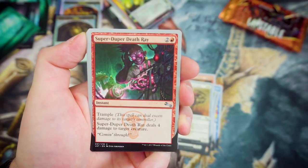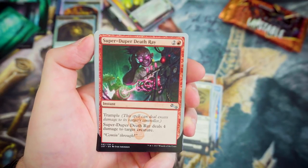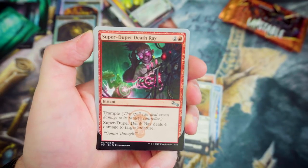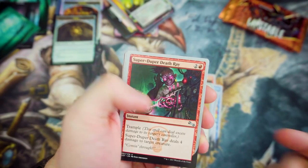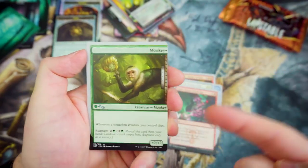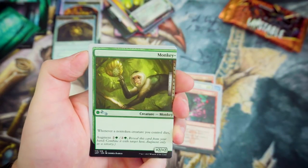Super Duper Death Ray — who doesn't want a Super Duper Death Ray? For 2 and a Red, it's an Instant. This gives Trample and deals 4 damage to target creature. That's actually pretty cool — you can deal damage to the creature and the rest of the damage then goes off to the player.